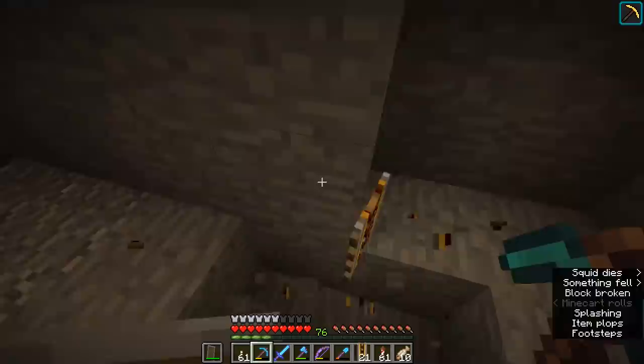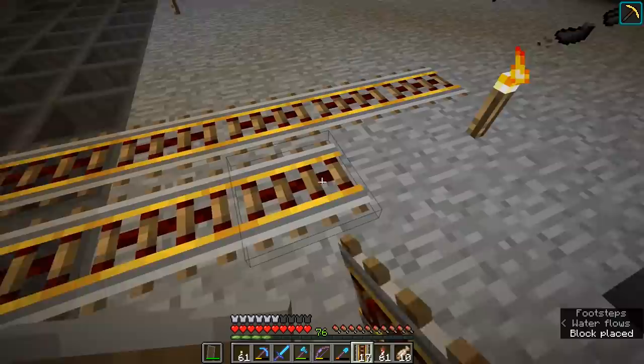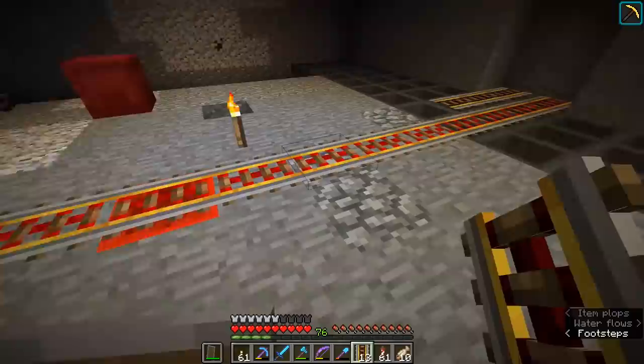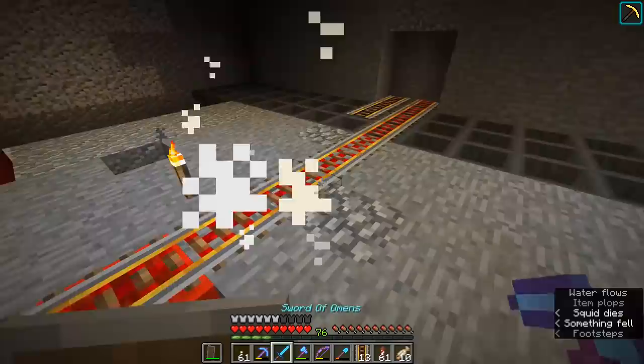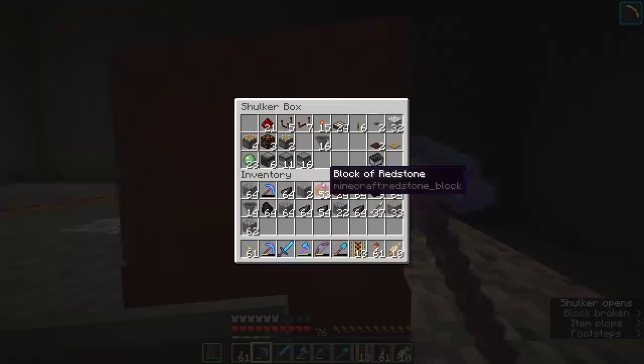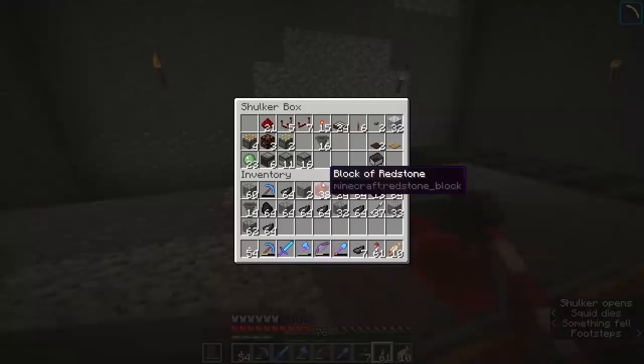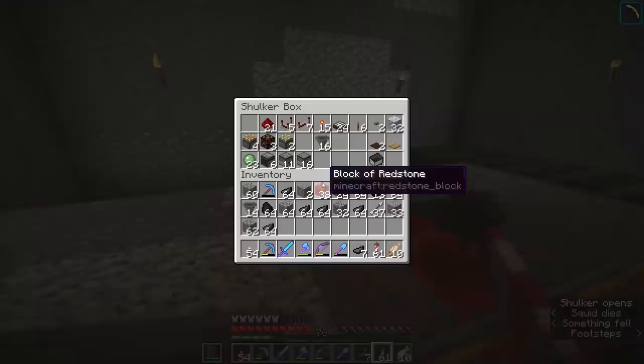We're going to have hopper minecarts running on these powered rails across the entire room so that they bounce off the opposite wall. We're going to be powering these rails from the middle of the room using redstone blocks, mainly because that allows us a decent transmission distance to get redstone power to all of the rails, but also to keep the power sources away from the hoppers just in case anything were to lock one of those hoppers. We'll just place a line of redstone blocks across the room. I'm out of powered rail from my redstone shulker box, so let's go get some more.